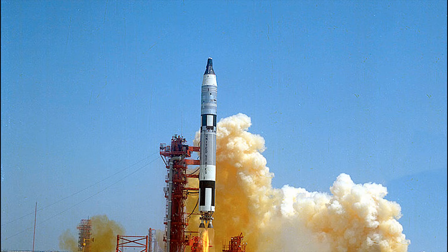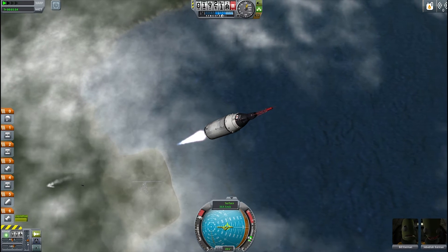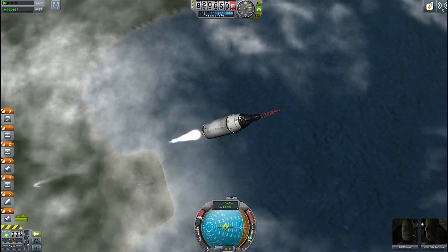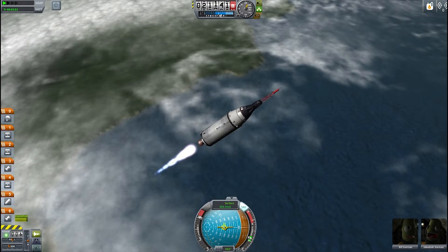The Titan 2 variant that launched the Gemini missions was only used from 1964 to 1966, but the Titan family with extra solid rocket boosters, extra stages, and larger fairings has been used to launch probes up until the present day.